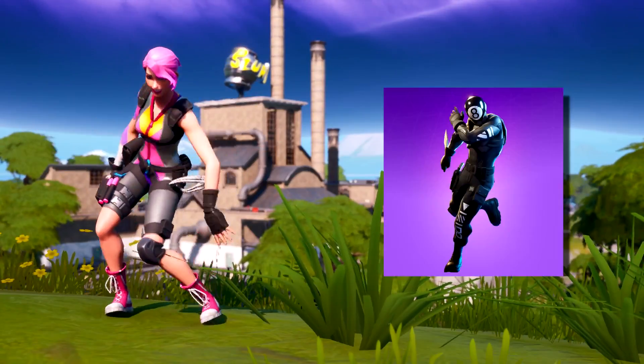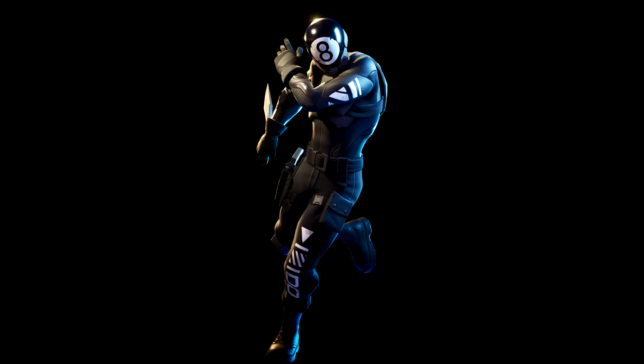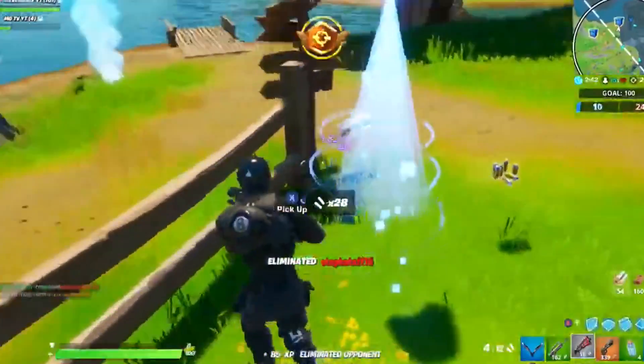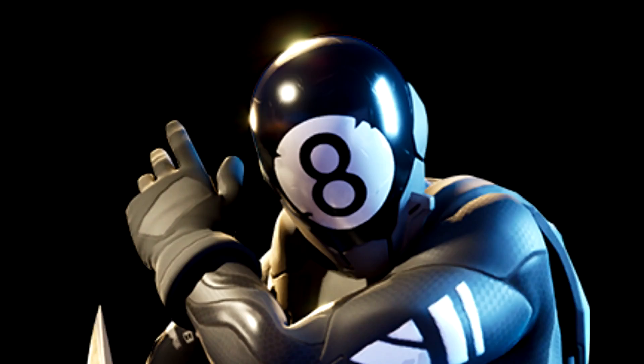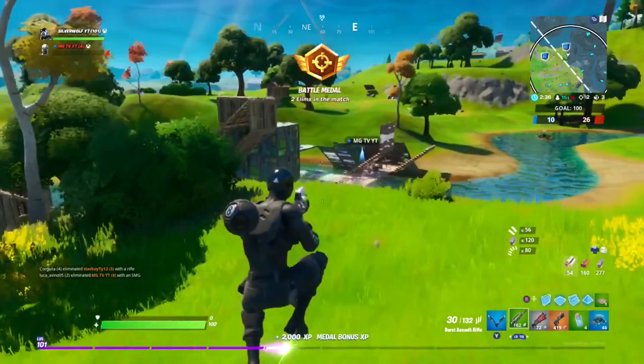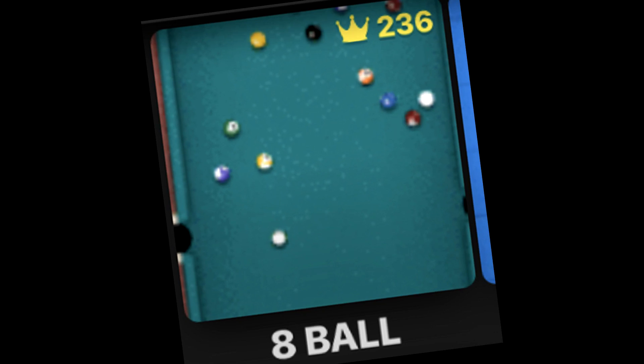The next spot is going to 8-Ball. I have no idea why Epic decided to make an 8-Ball skin, but it looks amazing. He's supposed to be an assassin, and I don't understand why, of all things, an assassin would choose an 8-Ball as his logo. I like that the skin is just black and white and that's it. And not trying to flex or anything, but I got 236 wins in 8-Ball — just putting that out there.